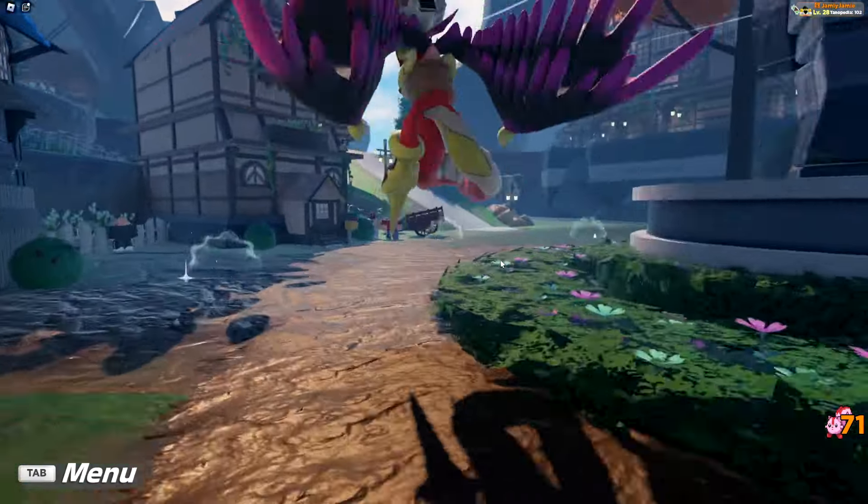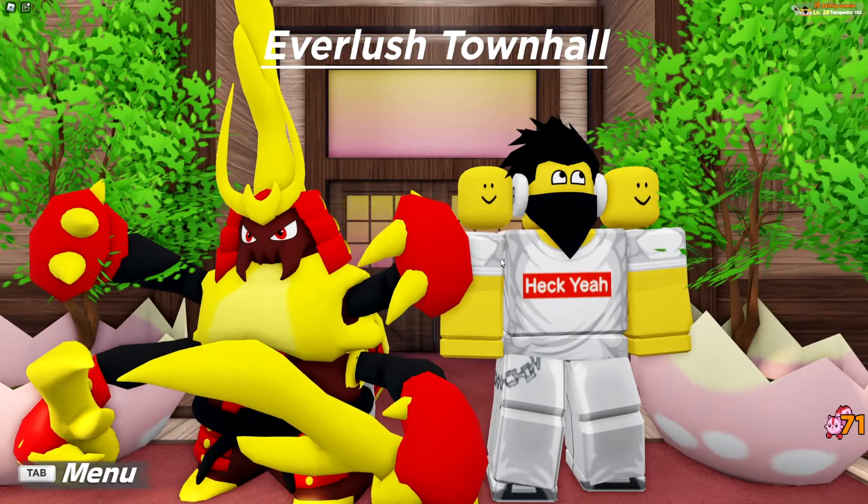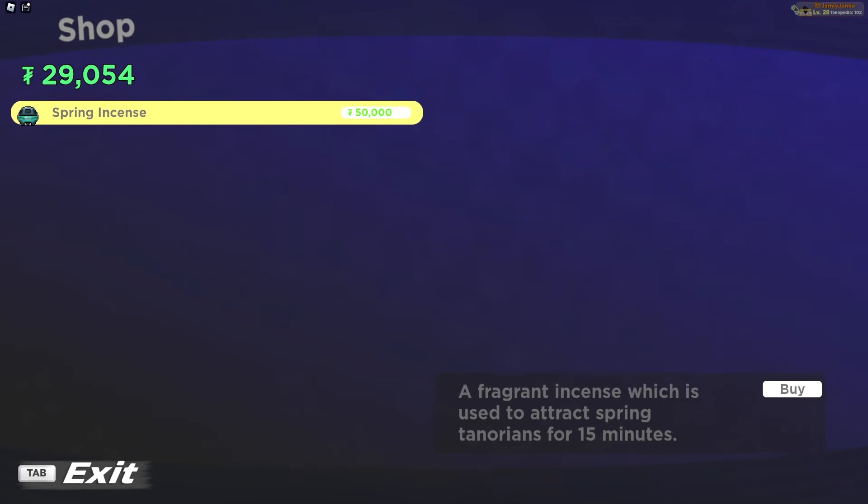There is another method to get these encounters — go to Everlush Town and inside the Town Hall you can buy spring incenses for 50,000, which you can use anywhere in the game to have these reskins spawn in the overworld.